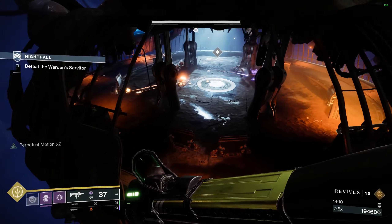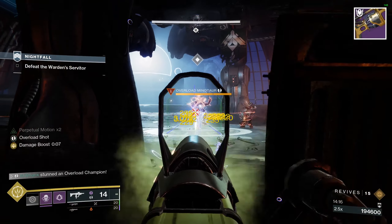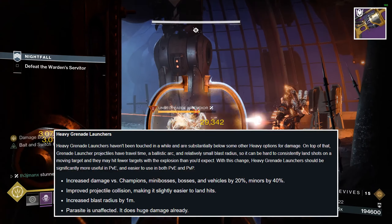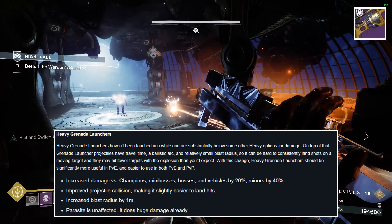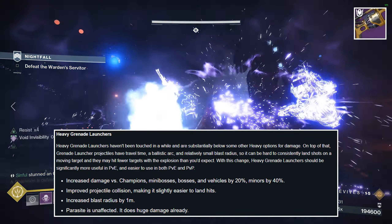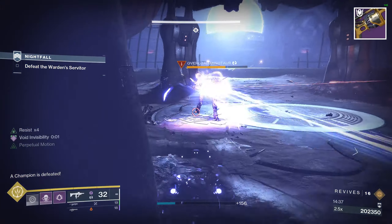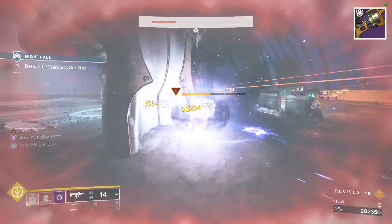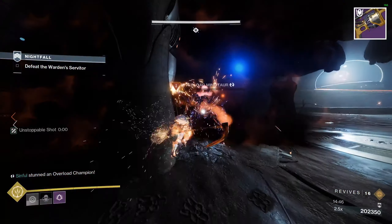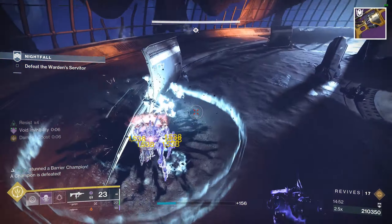The next two weapons are some of the more popular options folks have been chatting about, the first being Wendigo. This is actually the reward for this week's Grandmaster Nightfall, so definitely get in there to farm. Heavy grenade launchers are getting increased damage versus champions, mini bosses, bosses, and vehicles by 20%, and an additional 40% damage increase to minors. This honestly sounds huge and could bring us back to an Izanagi swapping meta. The reason you want to go for a Wendigo is because it can roll with the lethal auto-loading holster and explosive light combo with spike grenades in the magazine, making it an optimal tool to pair with Izanagi's Burden.